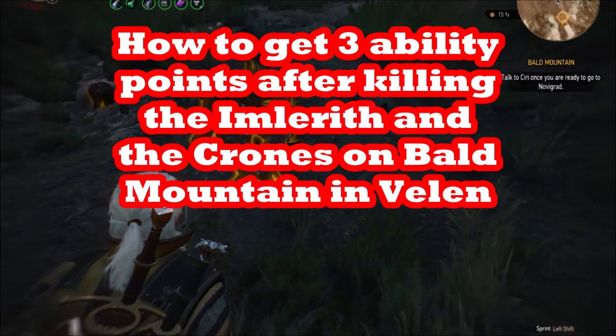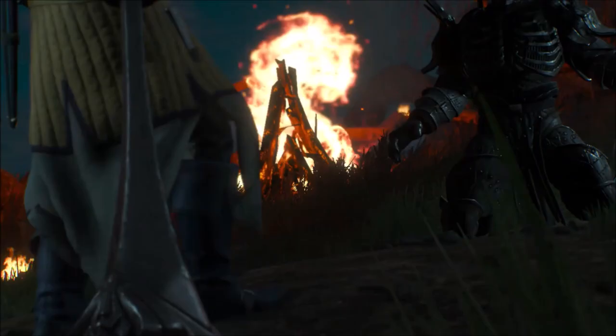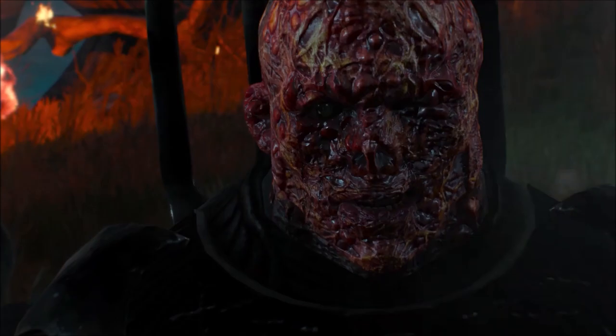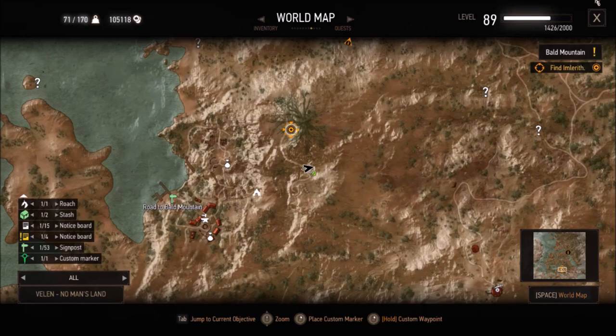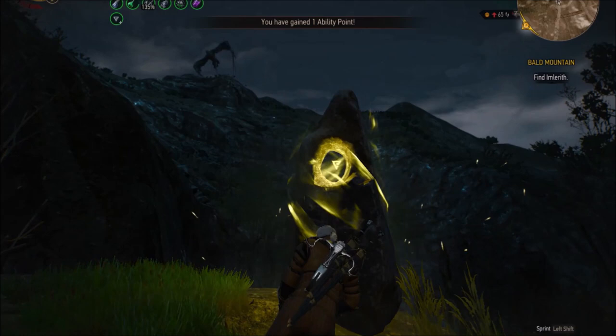In this video you'll learn how to get two ability points after killing Imlarith on Bald Mountain and defeating the crones. I'll also show you another bonus place of power for a total of three ability points after you complete this quest, and a shortcut to get the acorn, so watch all the way to the end.